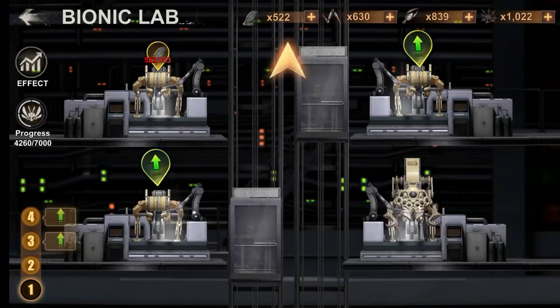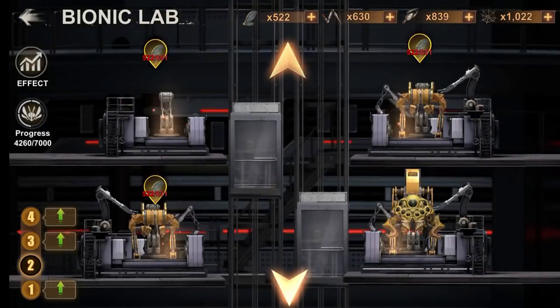Bionic Station has 4 floors. Each floor has 4 devices, and each of them increases a specific stat.